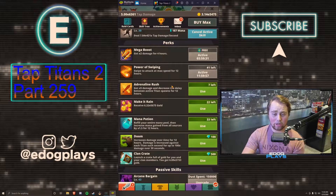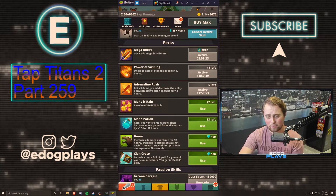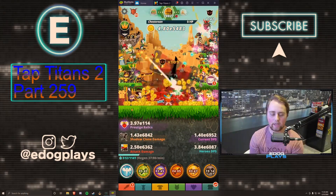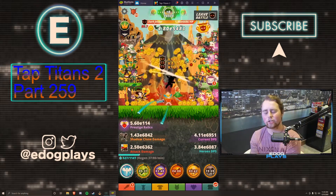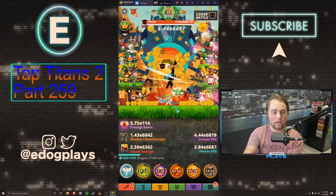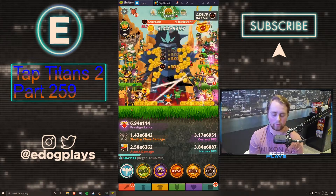We're going to go ahead and activate our perks. We got power swiping and adrenaline rush. We are still out of doom so we'll have to wait till next tournament. The one that starts on Saturday is going to be the hero weapons one. The Bissell tournaments are only on Saturdays, so they're something on top of the regular tournament, not replacing it.